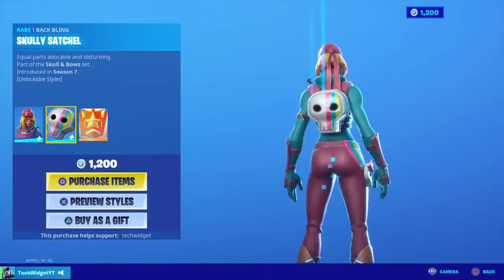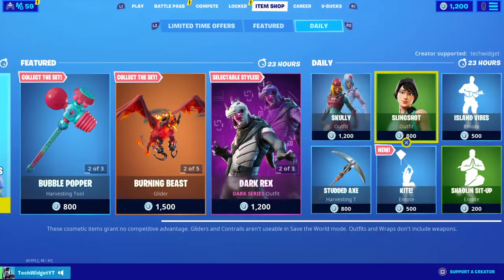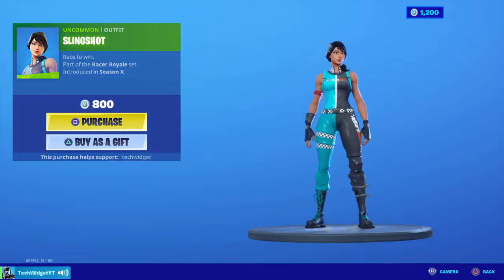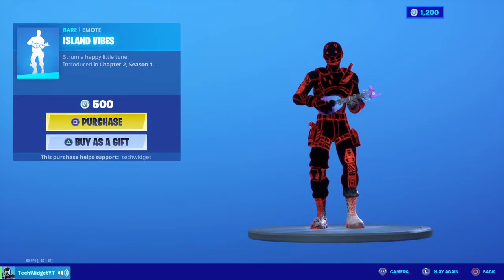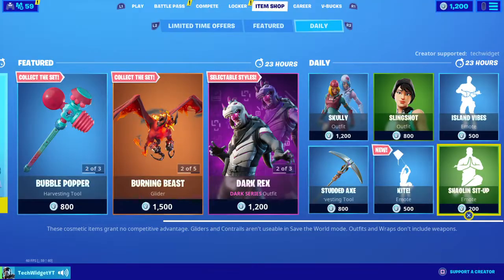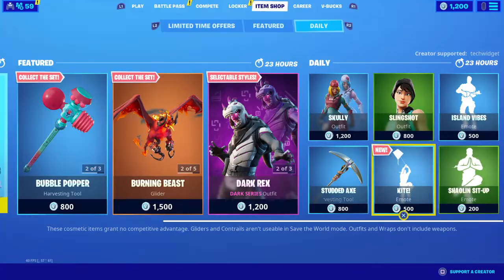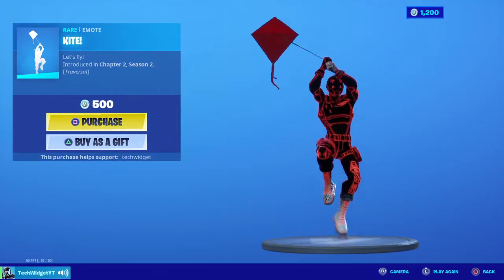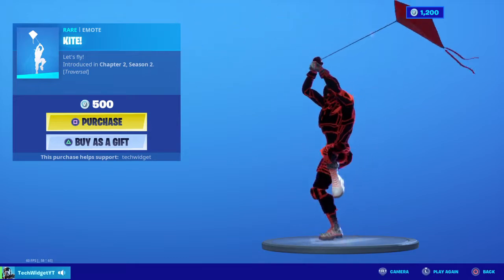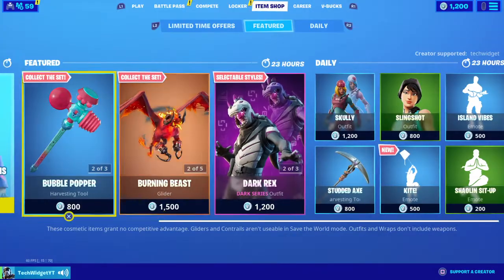Scully with scully's statue and scully challenges. Slingshot island vibes — nice! Sit up and kite, that's actually a very nice emote. Kite! Okay guys, we also have a stud axe.